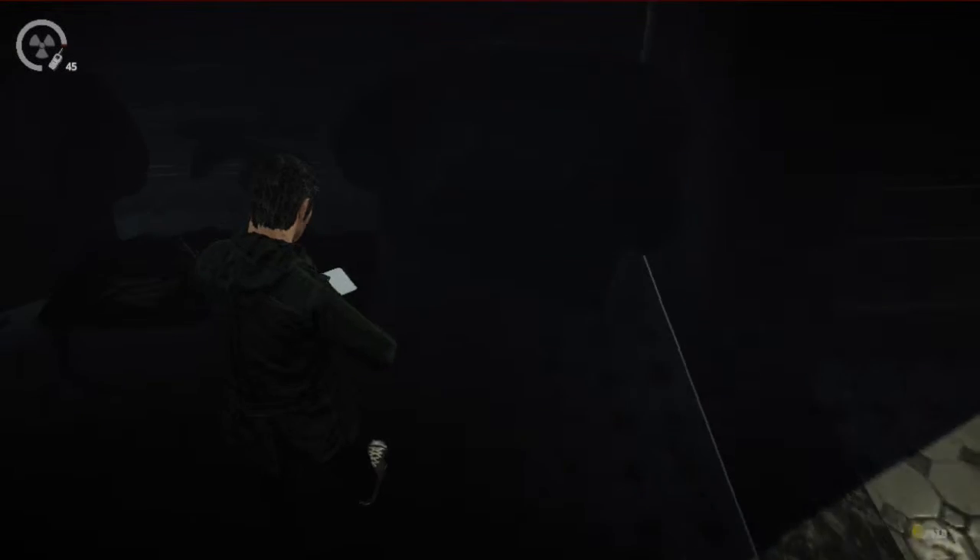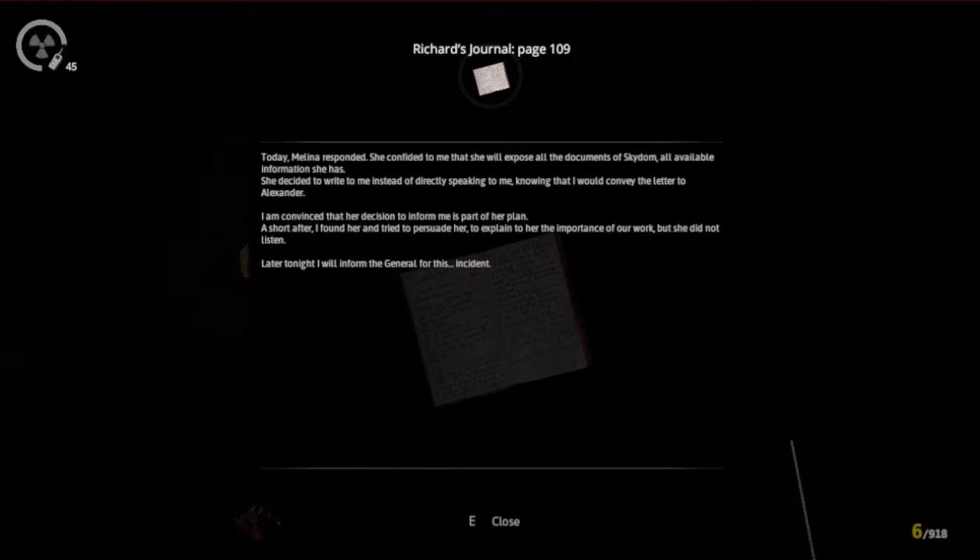I'm gonna look around just a wee bit. Oh, there's a note. Can't trust every word that this guy says. Today, Melina responded. She confided to me that she will expose all the documents of Skydom, all available information she has. She decided to write to me instead of directly speaking to me, knowing that I would convey the letter to Alexander. I am convinced that her decision to inform me is part of her plan.